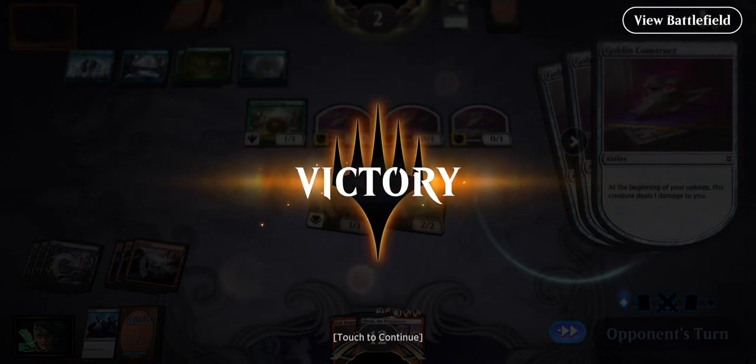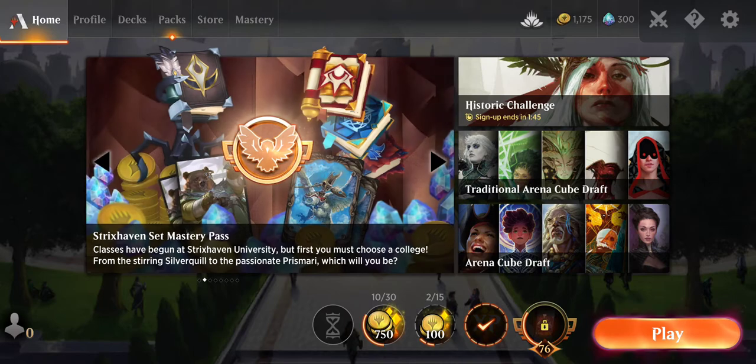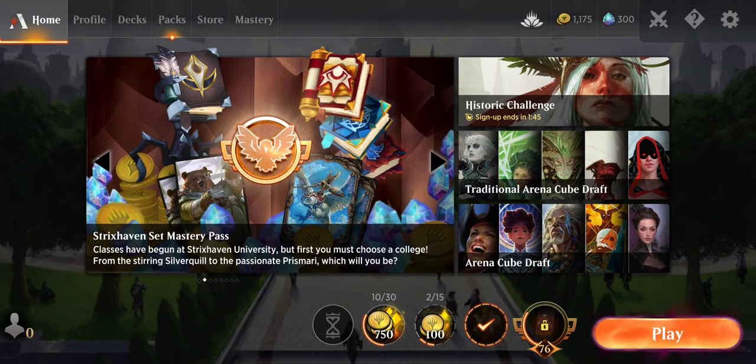So yeah, this deck isn't bad - it's got its little tricks here and there. It doesn't just rely on Obosh. Ideally I would like to get four Relic Robbers, but I'm pretty sure they are rare cards so I need wild cards for that. Put four Relic Robbers and really just start hassling people with those tokens. Obosh probably isn't even gonna be a necessity in this deck at that point. The thing about those tokens is people usually don't have spot removal that targets their own creatures.